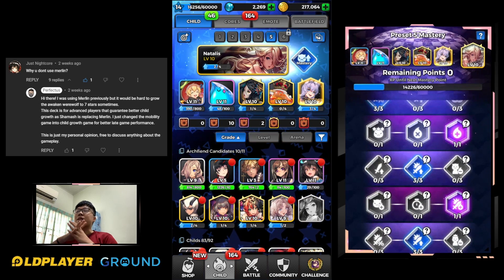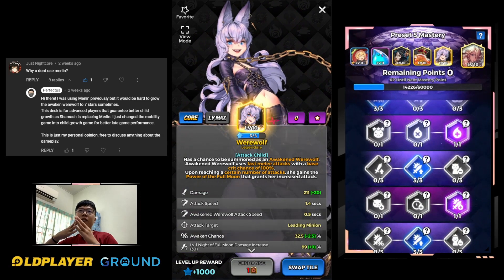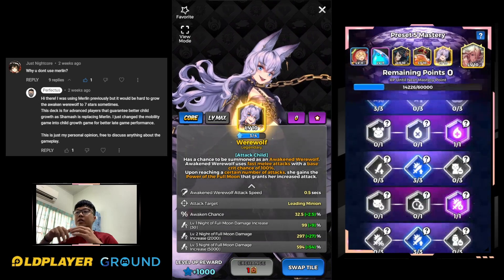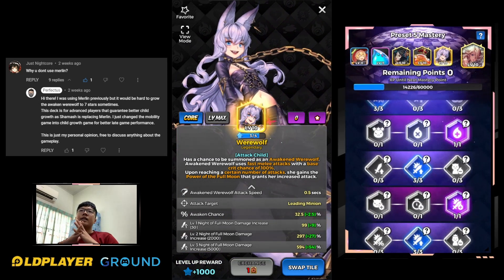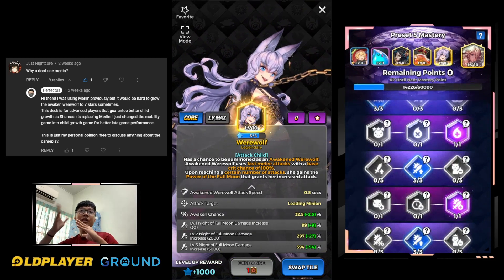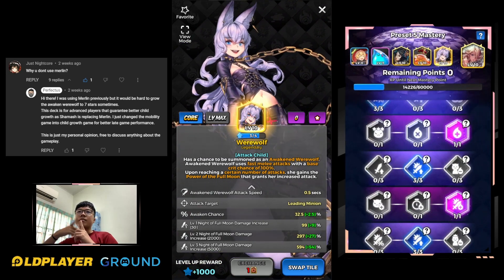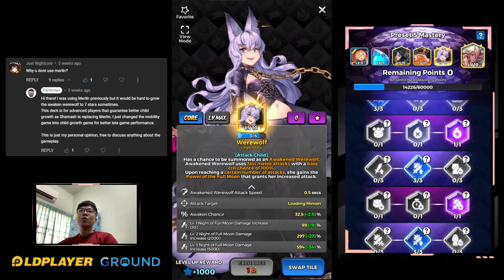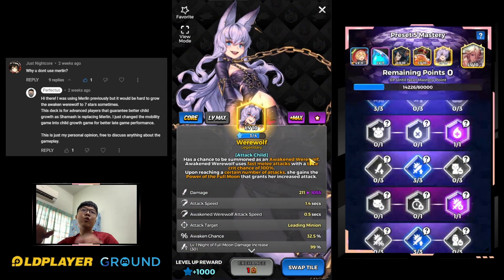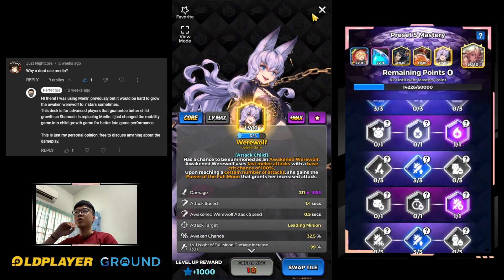Let's break down the deck in detail. Always keep in mind that when you are playing werewolf, you need to stack your full moon buff. As you can see, you have level one, level two, and level three buff, with a huge difference in damage between them. The most effective way to do that is to keep your wolf's damage at the minimum - just enough to take out those minions. This way you will be able to attack with more hits, so don't add any points to your wolf as it will increase the damage.